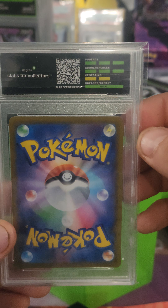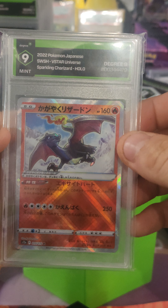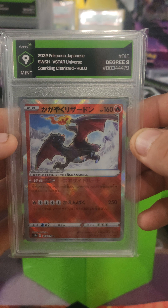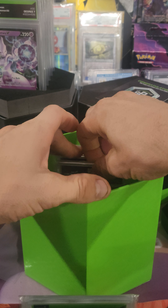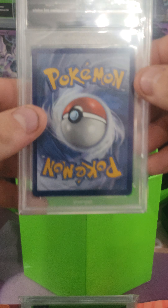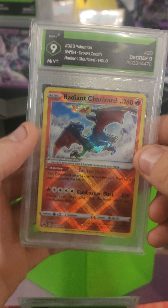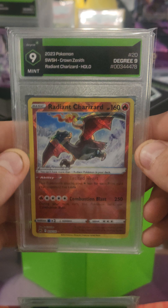Now we got a Japanese one with one mark missing, so hopefully it's a nine — and we do have a nine, Sparkling Charizard holo from V-Star Universe. Our next one is missing one more, so hopefully it's a nine also — nine from Crown Zenith Radiant Charizard.